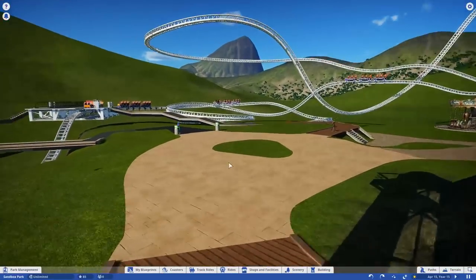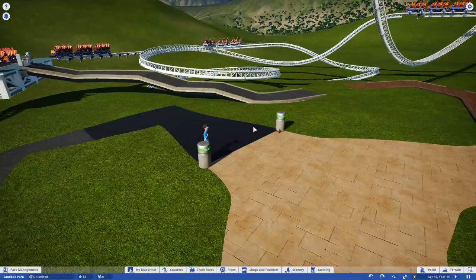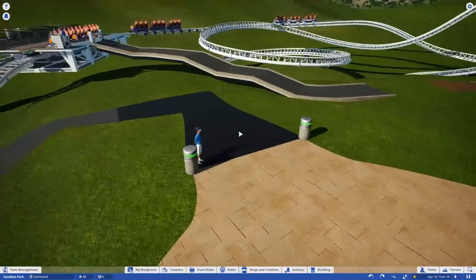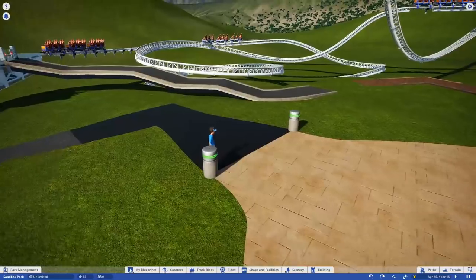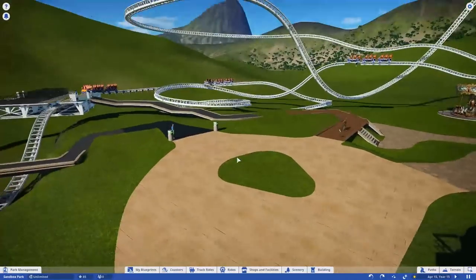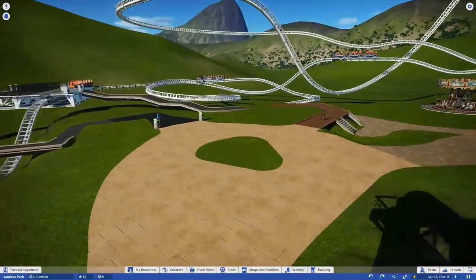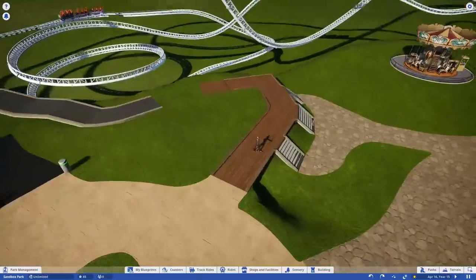Here we are again. I've done a little terraforming, a little pathing. When you enter this area you can see it's a big wide entrance. It might not be terribly realistic — there would have to be like two people checking that nobody under 48 inches is going through — but I like that it's a huge funnel for the area.